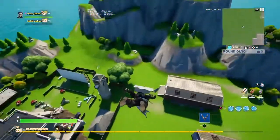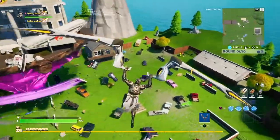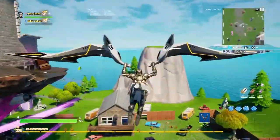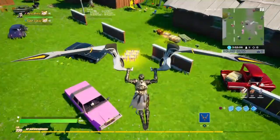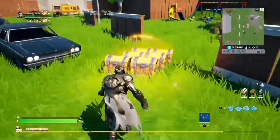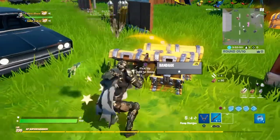Hello everybody, welcome to my Last Laugh Bundle review. We're gonna get started. I'm using the Fusion Coil glider that came in Chapter 2 Season 1 as the Tier 100 skin's glider. We're using the Midas Rex skin with the helmet on.